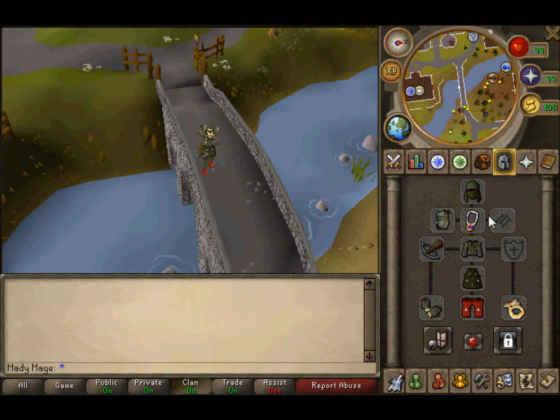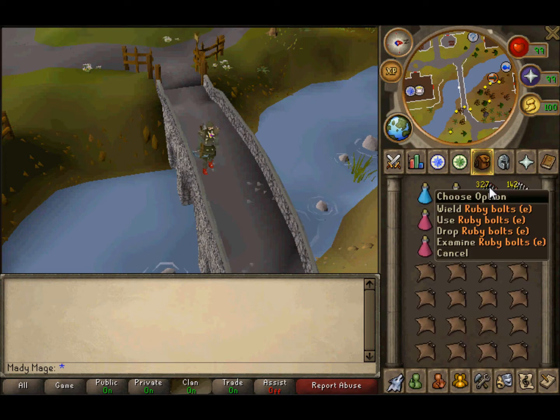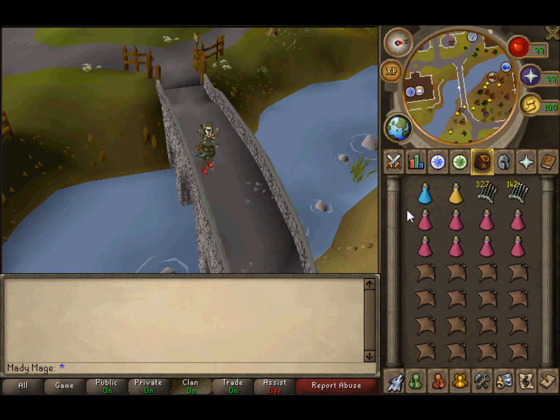I'm going to start with the non-donator way. For bolts, you're going to need ruby bolts and diamond bolts. Ruby bolts you're going to have to buy from people or make them yourself. Diamond bolts you can buy from the store.